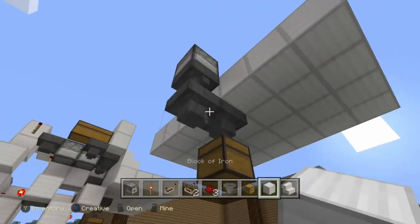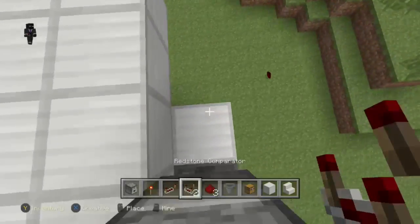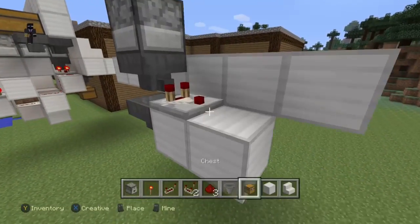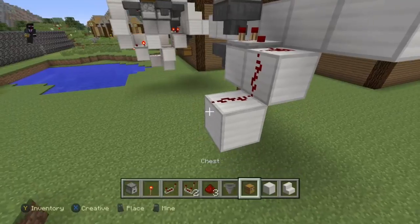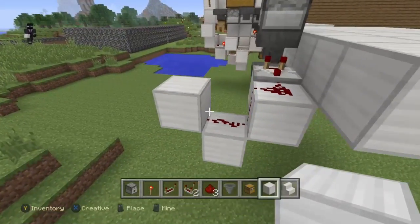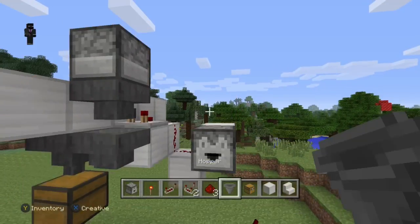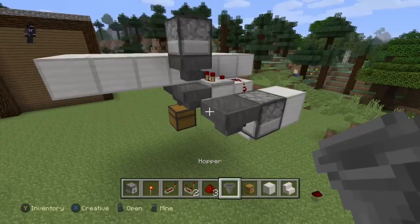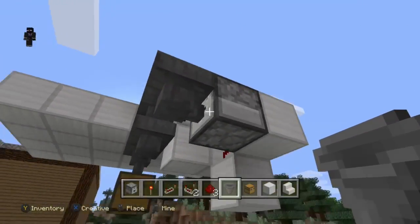We're going to crouch and place a block on the right of the lower one, then place a comparator going out of it. So the first hopper goes into a comparator, with redstone leading into more redstone going down, which leads into a block that powers it. From that powered block it leads into this dropper, which has a hopper facing into it by crouch-placing.